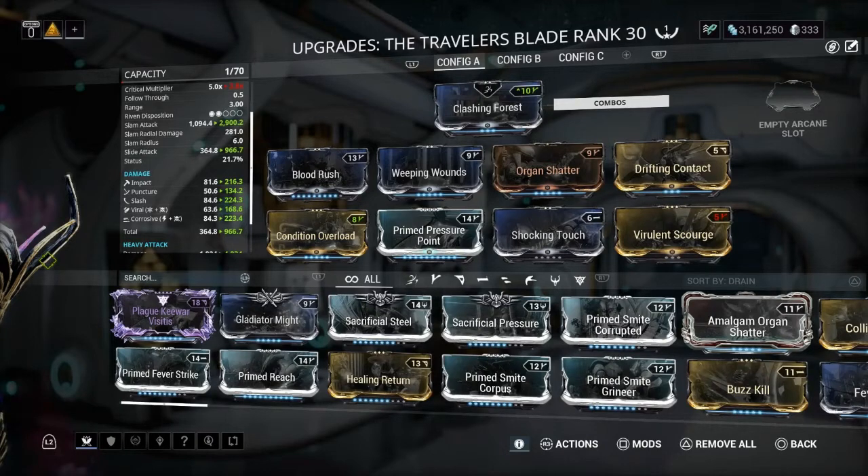This would unbalance the ratio of damage. Right now you can see Slash is my top damage, then Corrosive, and a little bit of Viral — I mitigate that with the Kuva Nu Core which can get Viral and Heat on enemies. If we were to put the faction mods in, it tends to become pretty much all Slash and no Corrosive. But if you want to do that, you can — it's a personal preference.